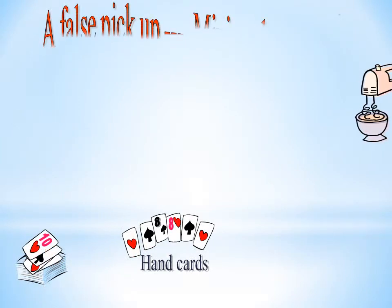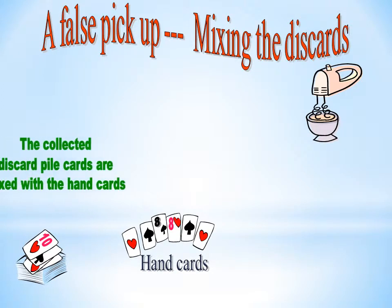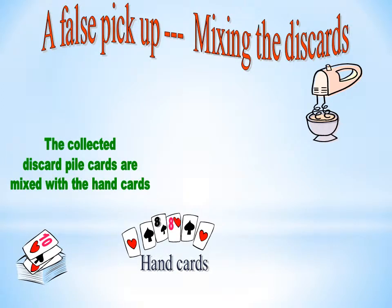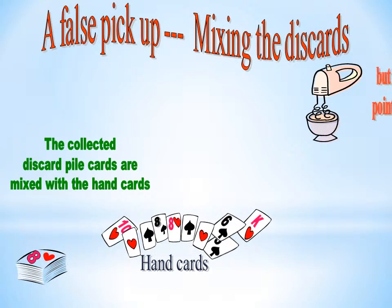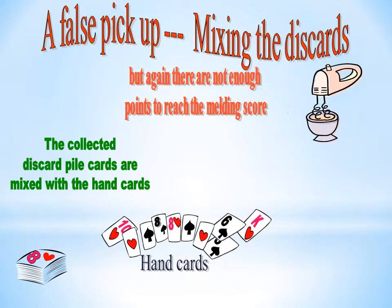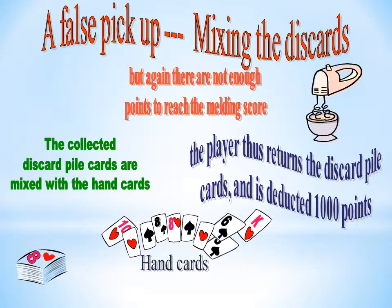A false pick up mixing the discards: the collected discard pile cards are mixed with the hand cards. But again, if there are not enough points to reach the melding score, the player returns the discard pile cards and is deducted 1000 points. All the cards are shuffled and the player is dealt just 11 random cards to continue playing.